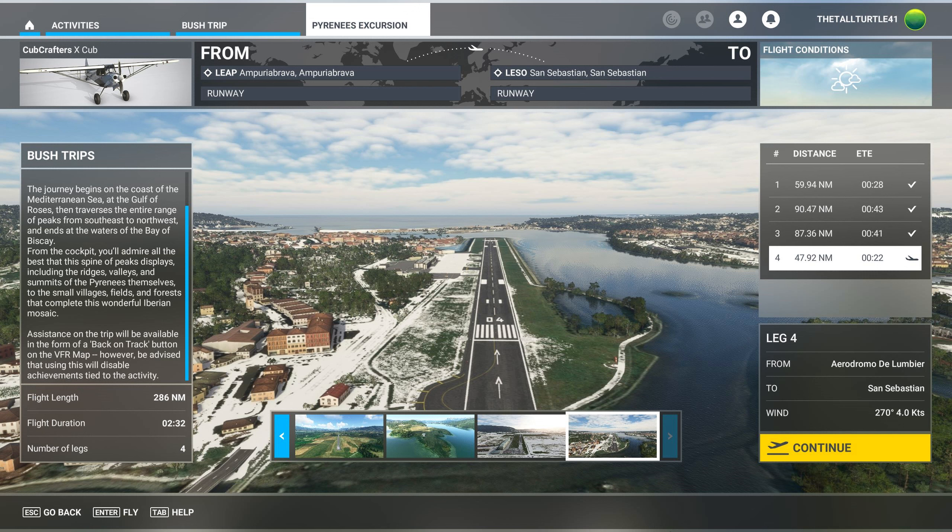It looks like a nice, easy airport to land on. And there's snow in the pictures, but we haven't had snow so far, so I'm not sure what that's all about. We'll find out at the end of this leg how long this trip has taken us. It's supposed to take two and a half hours, and we're already over two and a half hours and we have another leg to go. So I'm curious to see what the final time is.